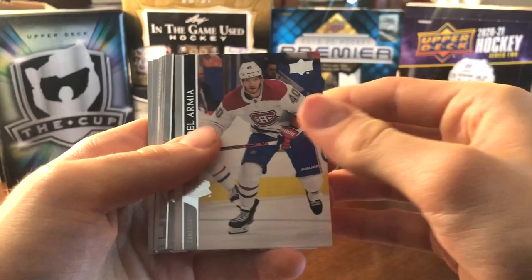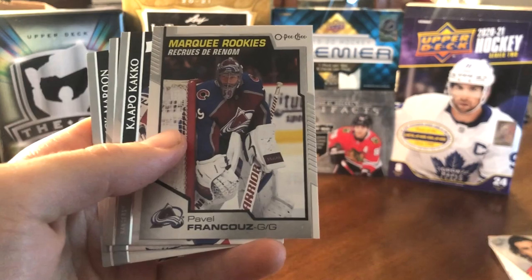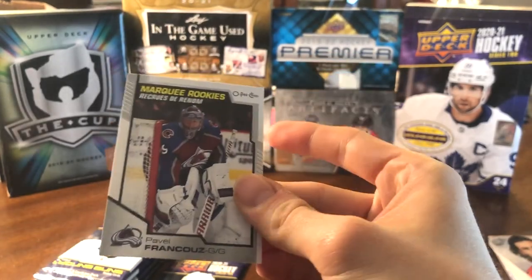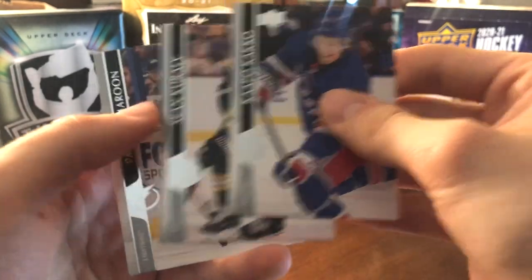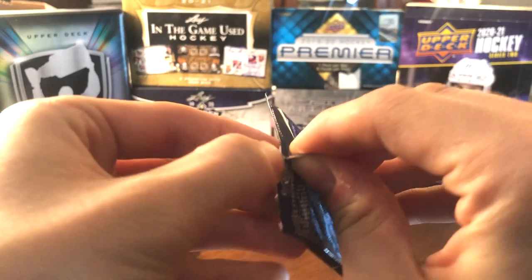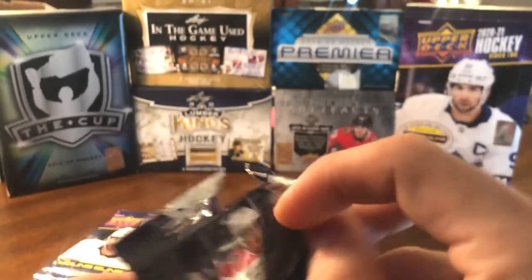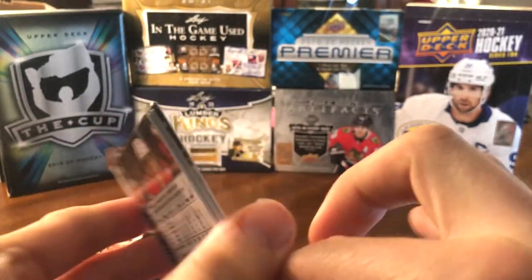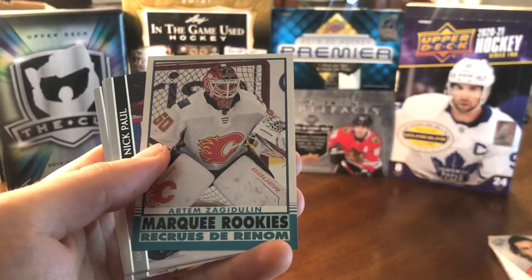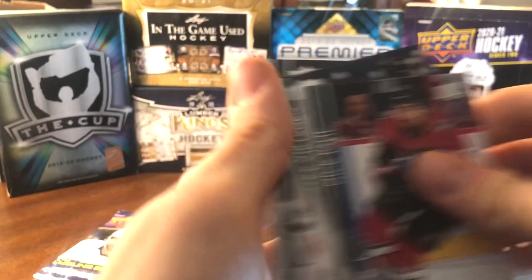The box is just getting better and better. This time we have a Pavel Fransos Marquee Rookies — a PC card for me. He's been on the IR the entire year, which is disappointing, but he had a very good rookie season. He is older though — I think he's around 30. Next up, another Artem Zagadulin, just a Marquee Rookie OPG Retro — nothing special.